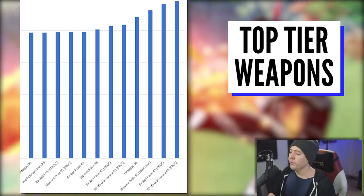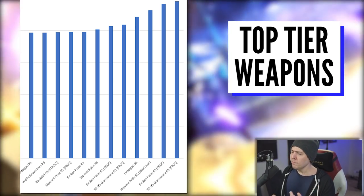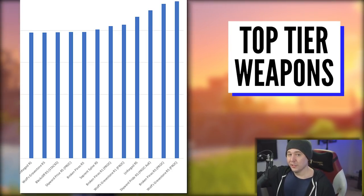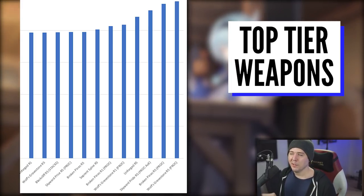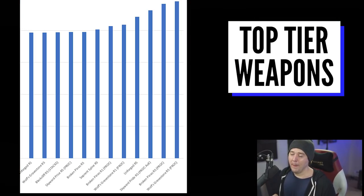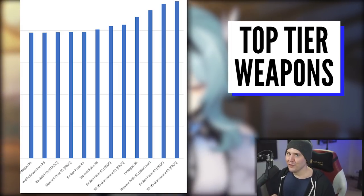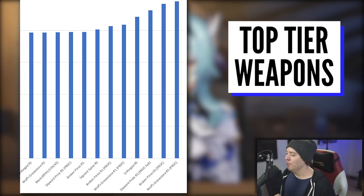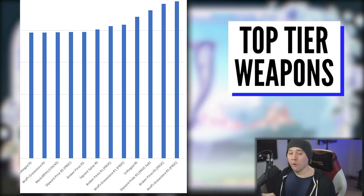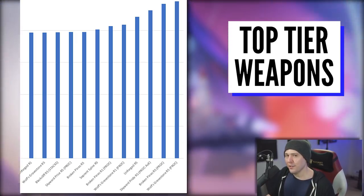Broken Pines R1 during its proc window is also very strong, followed right above by Wolf's Gravestone R1 during its proc window. The Broken Pines proc window is when you have all four stacks — not too hard to get, though there's a lengthy cooldown. At R1 you get around 16% attack bonus and 12% attack speed, and at that speed you can get just over one extra attack in a window. The Unforged R5 shows just how solid this weapon is all the time — no proc window needed.